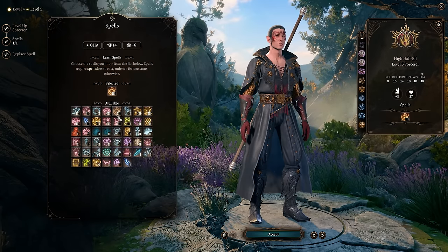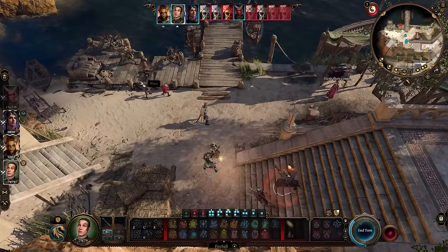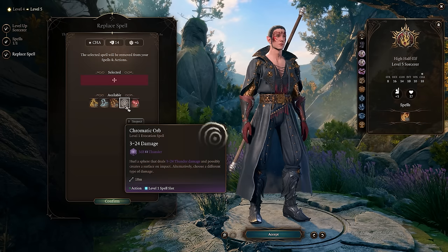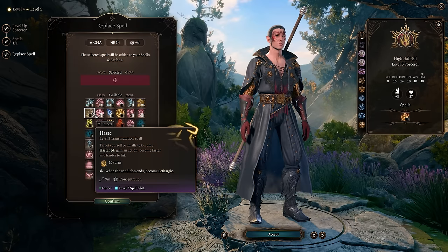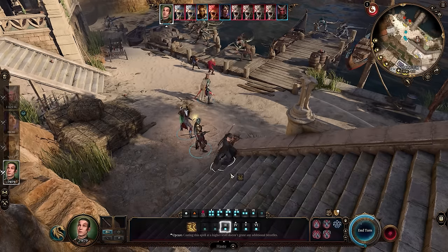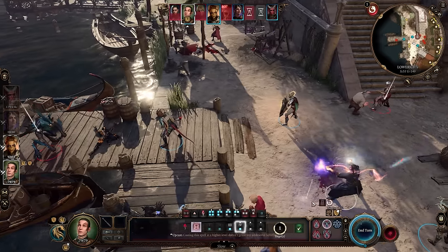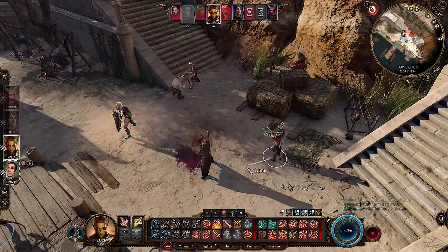Level five is when things get a lot more interesting, because this is when we get access to fireball and other tier-three spells. Fireball is the strongest tier-three spell so we take that, and we can replace chromatic orb since it's no longer needed. I suggest going with haste as your other spell — it gives you another action on your turn. Do keep in mind the downside: you'll feel lethargic afterward, potentially losing initiative or leaving yourself open to attacks.